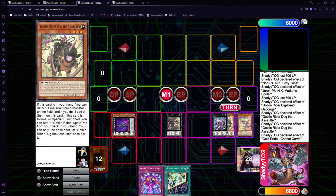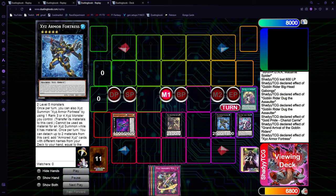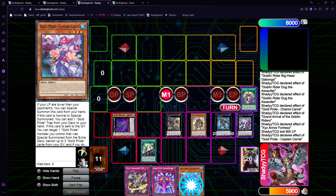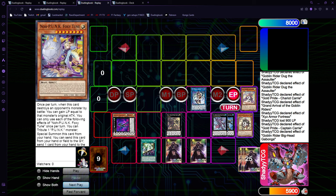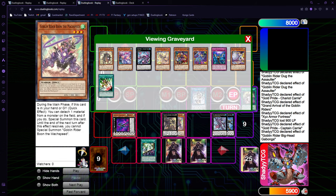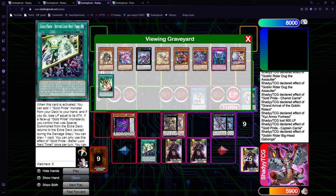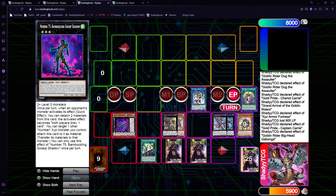The normal combo here — as mentioned, you don't need Gold Pride in these lines. It's really good for lines like the first one when it's awkward and you're missing a level three. If you get to go through Clutter and Gabonga, you don't need Gold Pride most times. But if you don't get to finish your board through them, you're going to need Gold Pride. Full board, play around Nibiru because Gossip is our third summon and can just negate Nibiru.